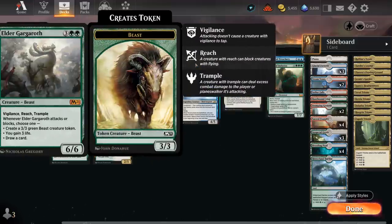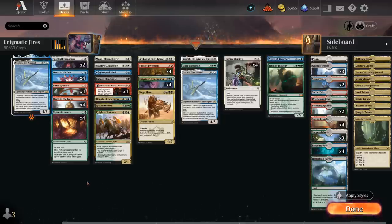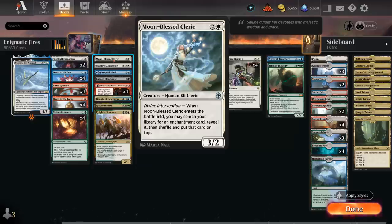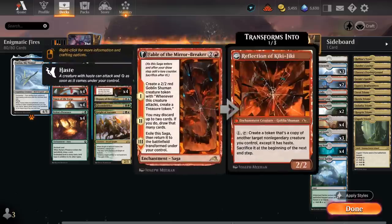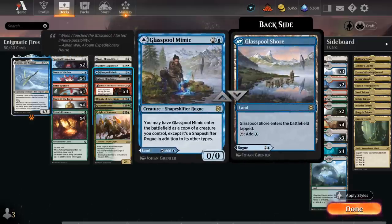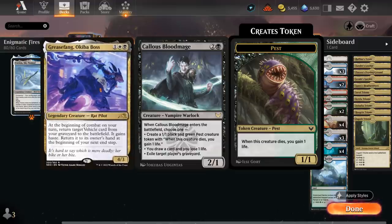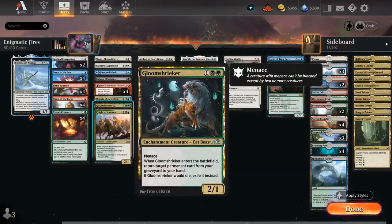We have Elder Gargaroth to help stabilize against aggressive decks by gaining life and drawing cards, and a Yorion in the main deck to search up and flicker permanents. At 3 mana we have Moonblast Cleric to search for an enchantment, Skyclave Apparition and Deputy of Detention as removal, Glasspool Mimic to copy a creature, Bloodmage for graveyard hate against Greasefang combo, and Gloom Shrieker to get cards back from our graveyard. Gloom Shrieker also counts as an enchantment so we can sacrifice it to get a 4-mana creature.